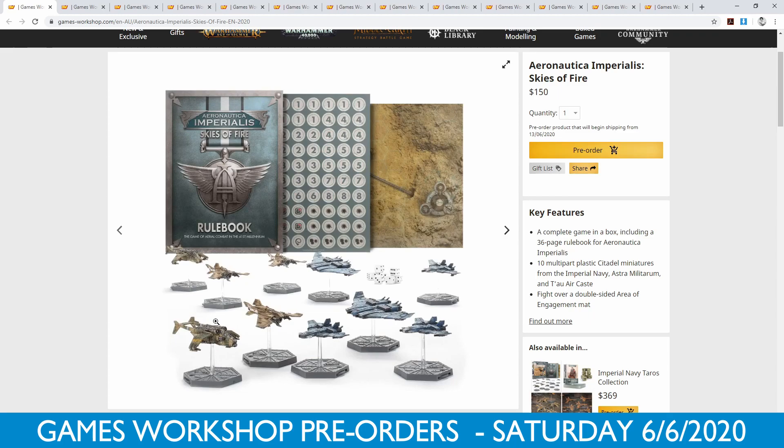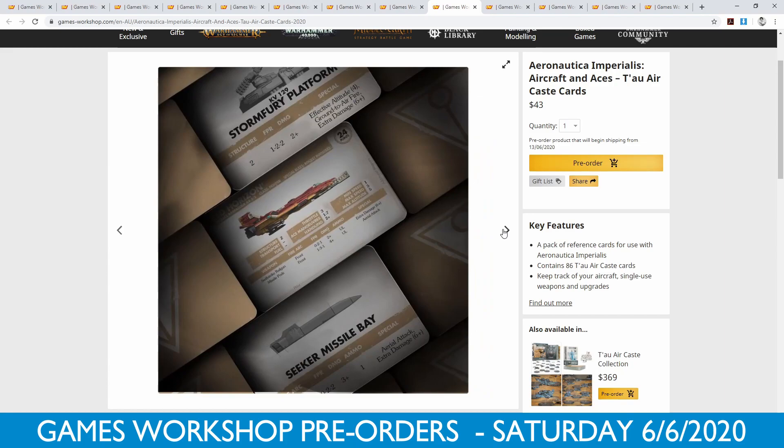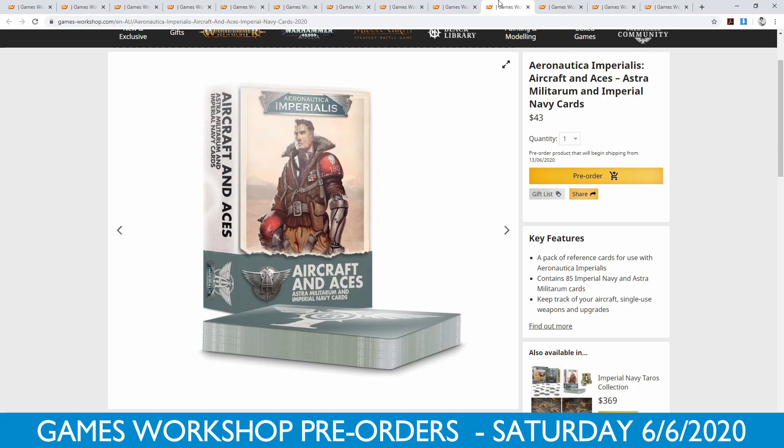If you just want to get some Tau fighters, you've got that, and then you get bonus boards and some Imperial stuff you can pass off to other people. Then we have the Aircraft and Aces cards. Because I don't play the game, I don't really know exactly how these work, but I'm assuming they're pretty useful. $43 for a pack of 86 cards. I'm always dubious about the price for cards and those kind of ancillary bits and pieces that GW releases — I think it's a little bit overpriced, but it's a convenience factor. I just don't want to pay almost $50 for a pack of cards.